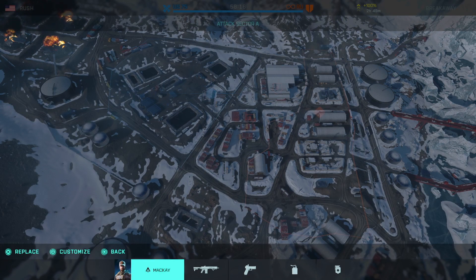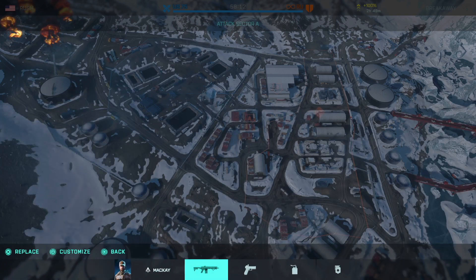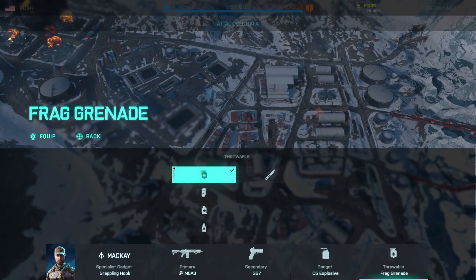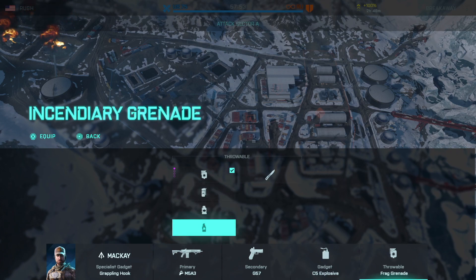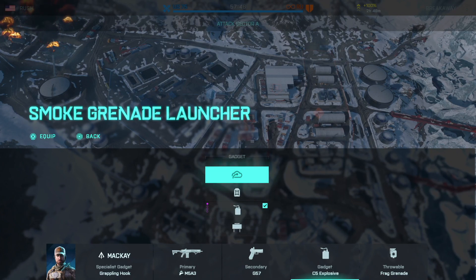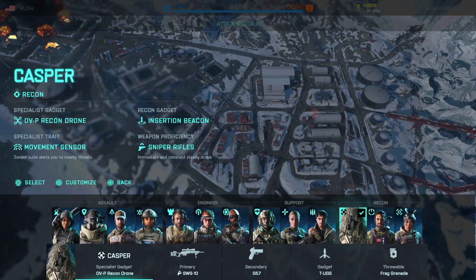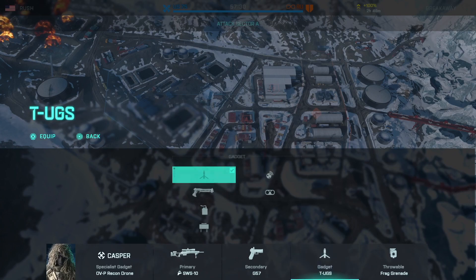Nothing has changed with weapon selection - each specialist under each class can select whichever weapon they prefer, with unlimited weapon selection. However, restrictions have now been placed on which gadgets and throwable weapons you can select, based on the class you've chosen. As a long-time Battlefield fan, this class system really makes a lot of sense to me. If you see an engineer class character on the battlefield you know they can repair vehicles; if you see a support character you know they can revive. It's all about giving you extra information while you're on the battlefield.